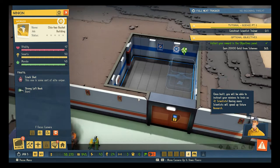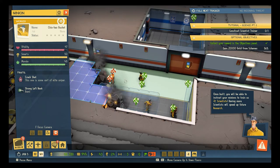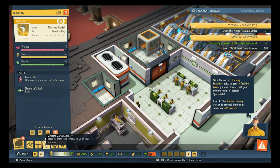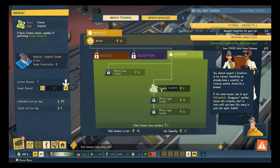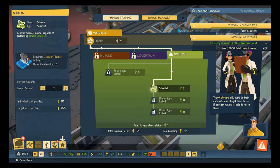Training room is underway, lockers are being built. Let's speed things up. Minion management — this is what we've been waiting for. Scientists! We've got one scientist, we need more. We need like 12 scientists. 12 scientists — sounds good.